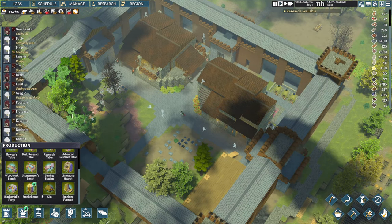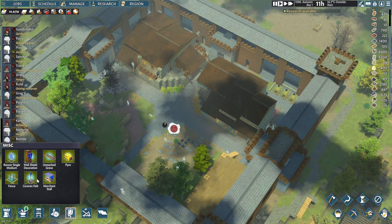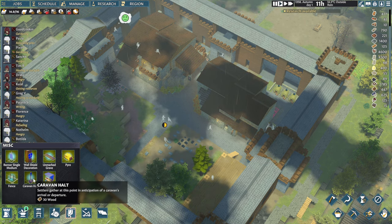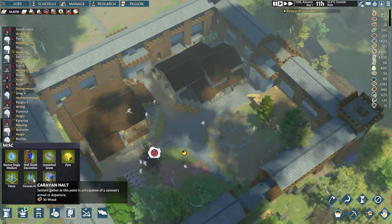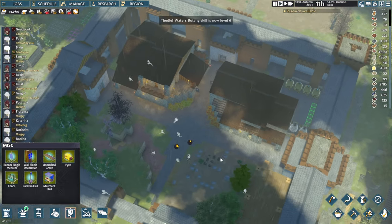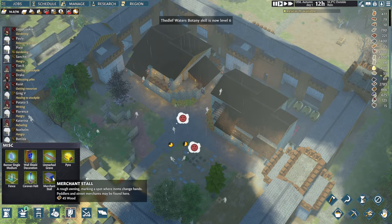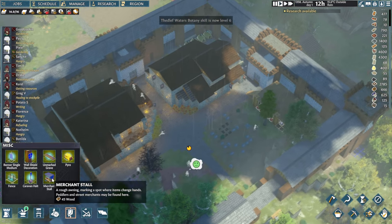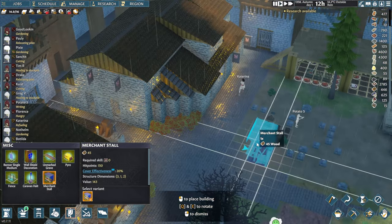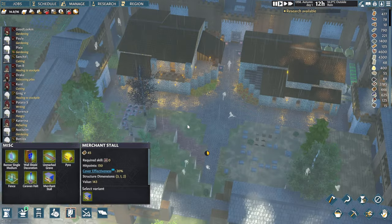There are also a few new items on the construction tab. We've got the caravan halt, where settlers gather and form their caravan with items they'll bring from the colony or their ventures. We also have the merchant stall — no longer will merchants be running around in our colony; instead we can place one of those buildings down and this is where merchants will come and hang out. We'll definitely be placing this down very soon.